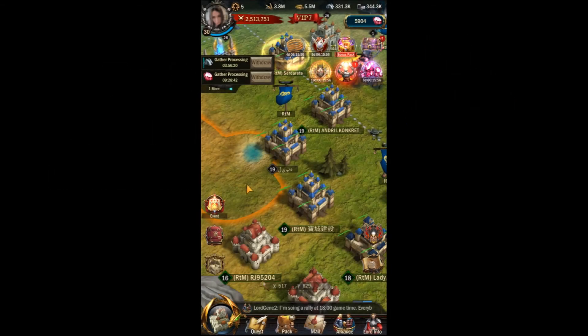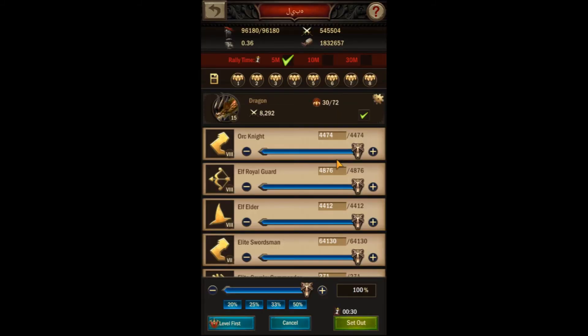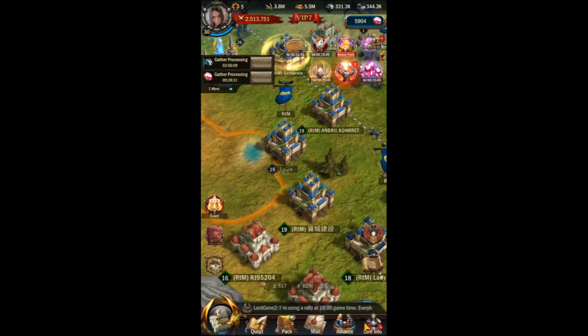If you find a nice juicy target with a lot of resources but also a lot of troops, try asking some of your fellow alliance members for help taking those troops out. You can either set a rally that other players can join, or you can use the timed attack method for a quicker attack. You can check out my timed attack video for step-by-step instructions on how to pull this off.